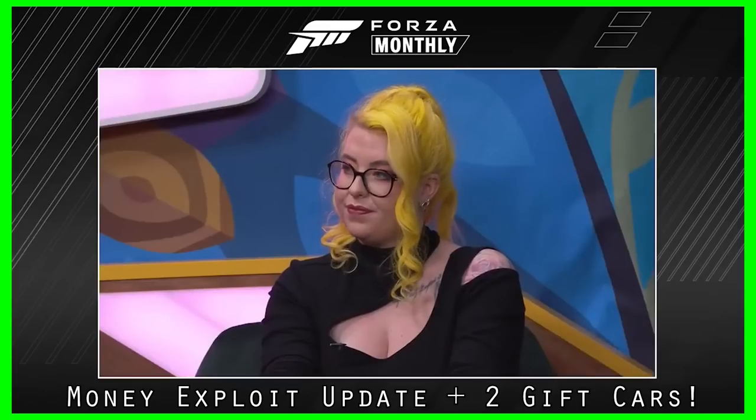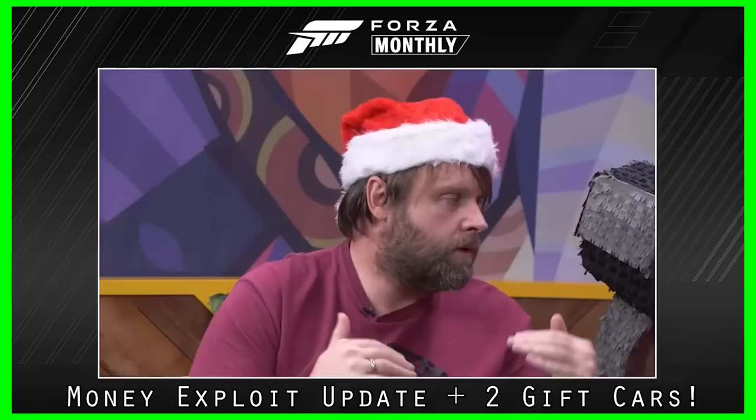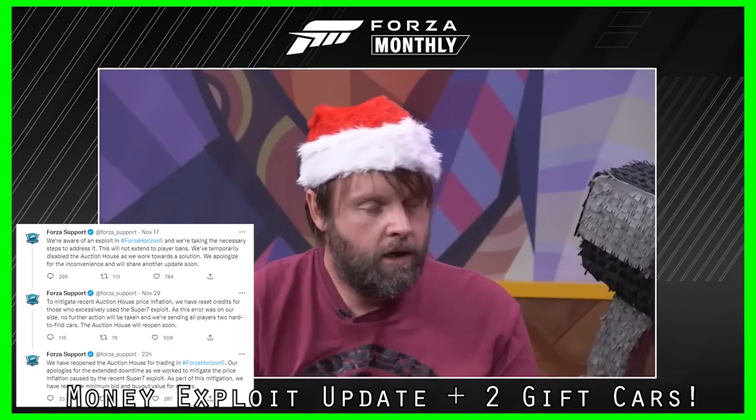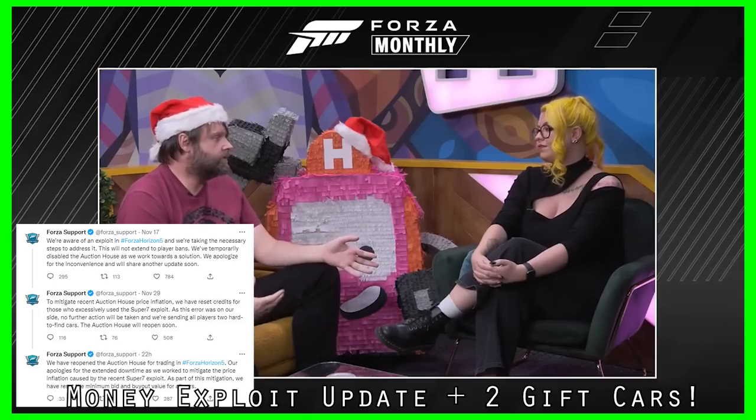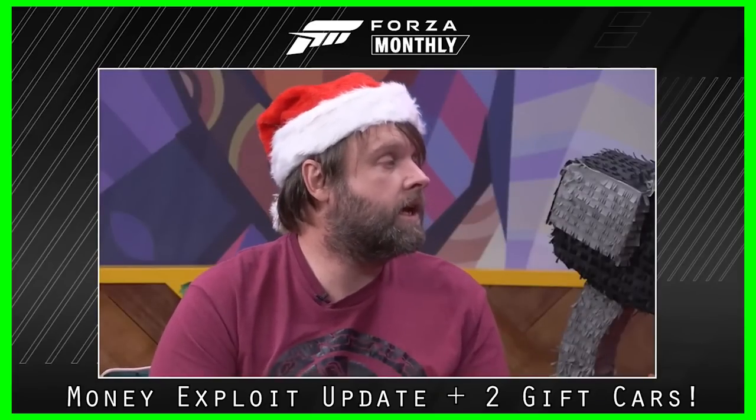That's why we shut down the auction house — just to prevent it from further impacting prices while we continued to address it. We fixed the glitch with a patch, and then looked at what we could do to fix the price inflation. Auction house prices float based on whether cars are being sold, and lots of credits meant cars were selling, so auction prices were floating in a way we didn't want. So we reset those. Then we looked at how many credits were in the economy — there were a lot. We took our time to carefully identify players who had been using the exploit heavily and rolled credit balances back to the point where the glitch started to become widespread, taking those credits out of the economy in a way that felt planful and thoughtful.